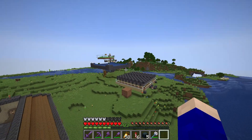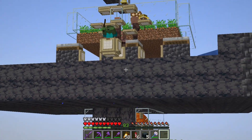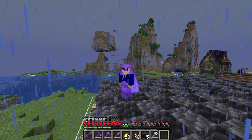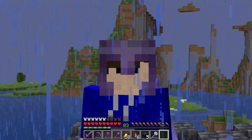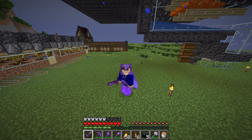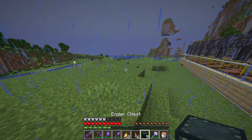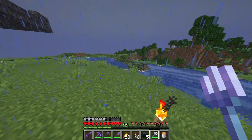We are going to be adding two new farms to our collection. So far we've got a pumpkin and melon farm and an iron slash villager breeder farm. And now we're going to need a... just as I'm about to start talking, it starts raining. Although I guess it's somewhat fitting because outside it's stormy as well. Well, I can't make the rain stop because I literally just went to bed. So we're going to have to make a sugarcane farm and we're going to have to make a mob farm.